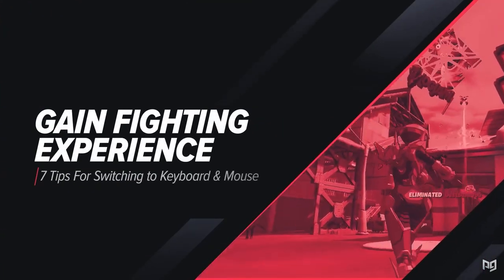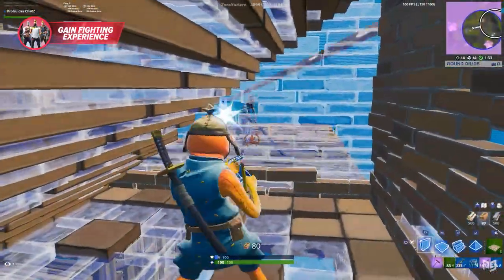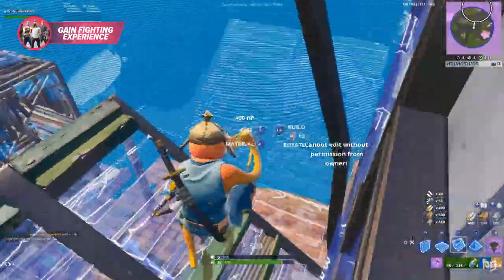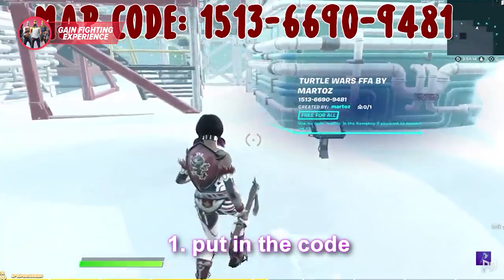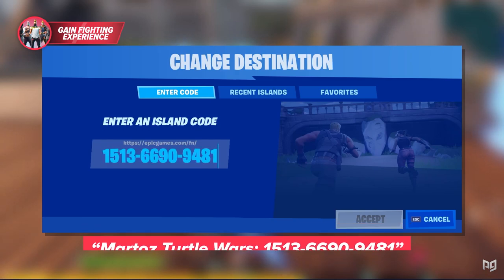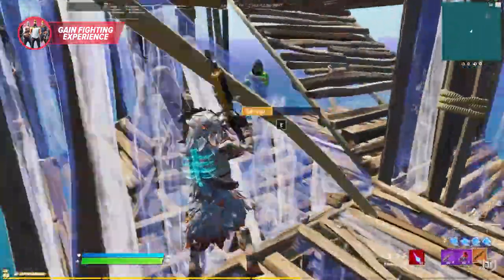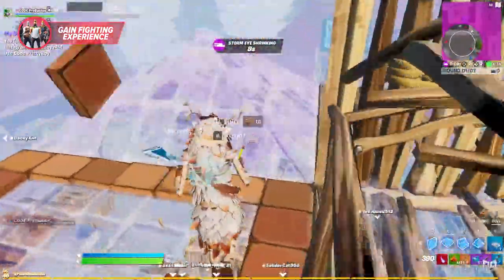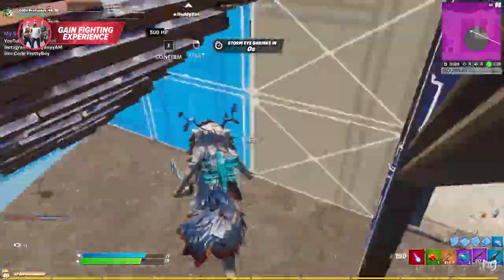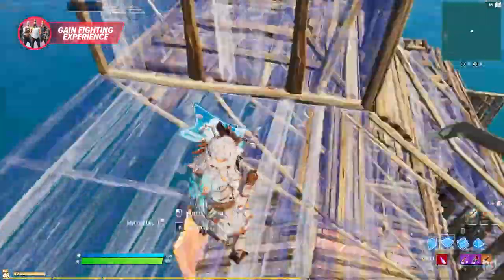Tip number three: you need to gain fighting experience. It's one thing to practice your aim and building in a closed environment, but once you add enemy players your brain needs to pay attention to everything and that's when all that practice seems to go out the window. There are some great maps to practice fighting — Phase Martaz just released his updated Turtle Wars with matchmaking. Other than Turtle Wars, we recommend zone wars and one-on-one build battles. Zone wars provide a mixture of aiming, building, and building techniques you're more likely to use in real games. 1v1s will help you learn how to build while keeping track of enemies, looking for damage opportunities, and reacting based on how your enemy builds.